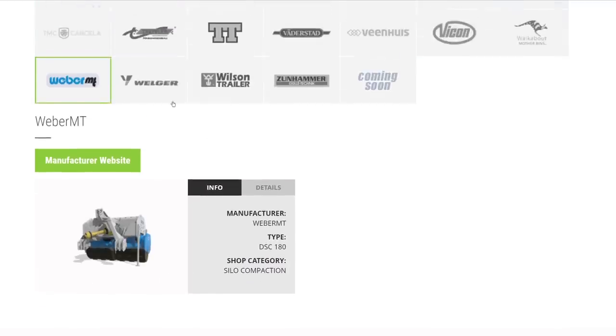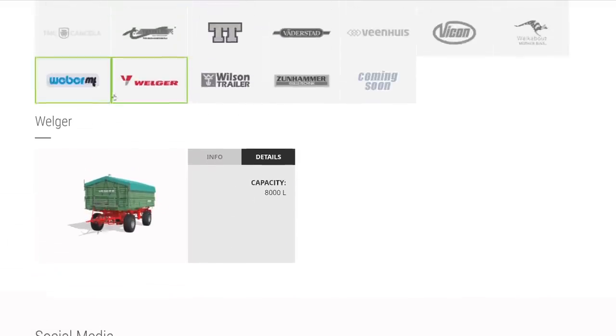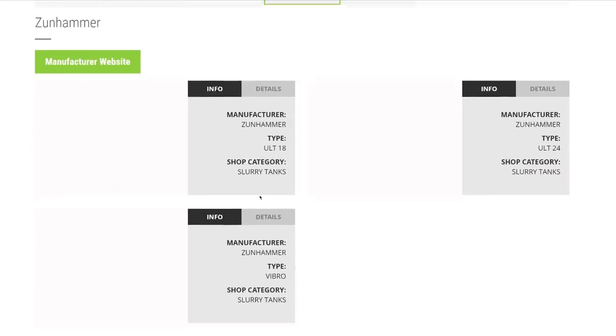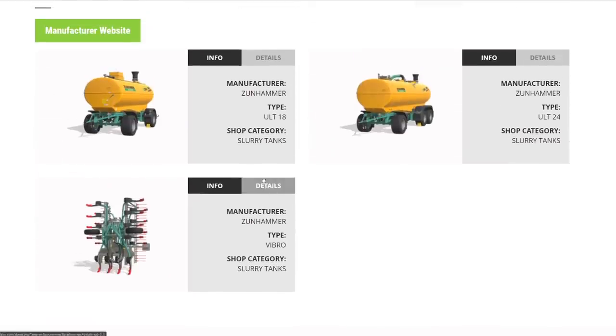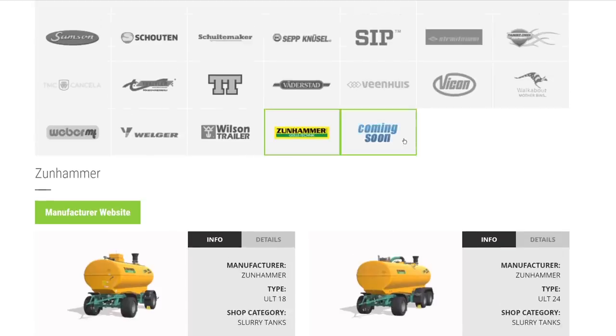From Ferve, a silo compactor returning from FS17. From Wielger/Welger, a trailer at 8,000 liters — probably a good starting trailer. From Wilson, their trailers are here. Load King Distinction and Load King Super Beast are confirmed but not yet shown on the website. From Zunhammer: two slurry tanks and a 6.2-meter injector, with more coming soon.